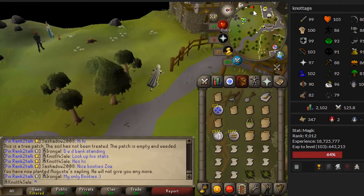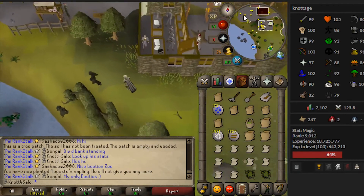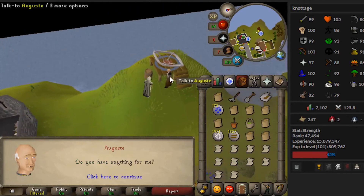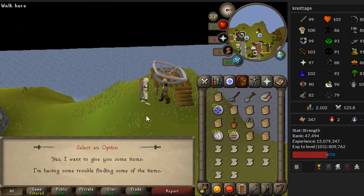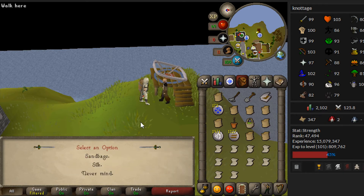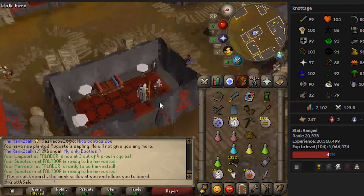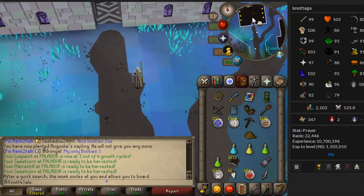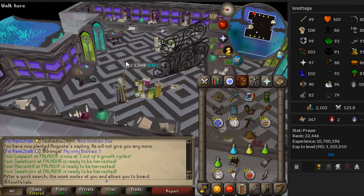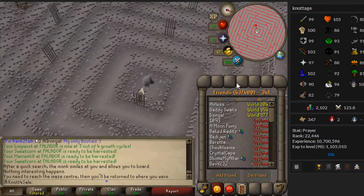Quickly bashing out the Enlightened Journey quest - but apparently not so quick because I need 12 willow branches, which means planting willows and waiting half an hour. Nice of them to give a free willow tree though. Dropping off silk and sandbags, getting 10 logs. While waiting for branches, doing something else. Next quest is The Tale of the Righteous - a really quick quest for some easy Shayzien favor. Definitely going to need more energy pots for this one.